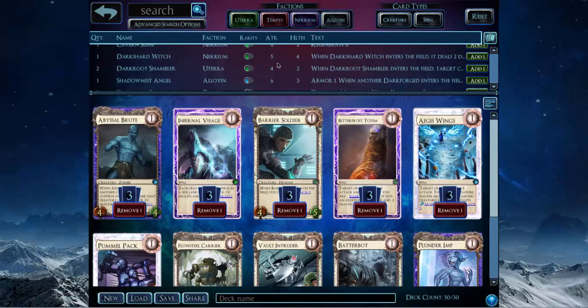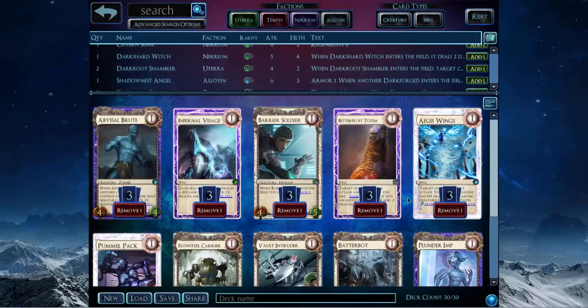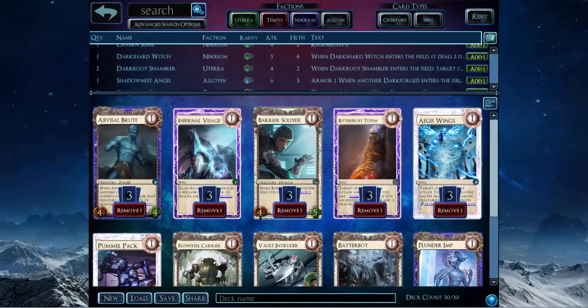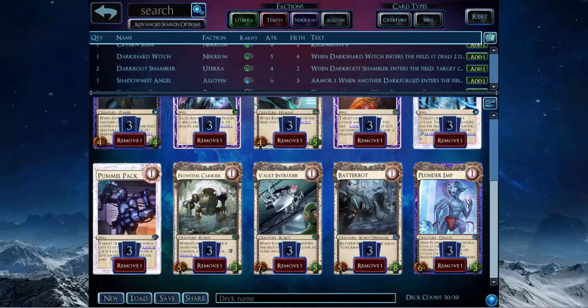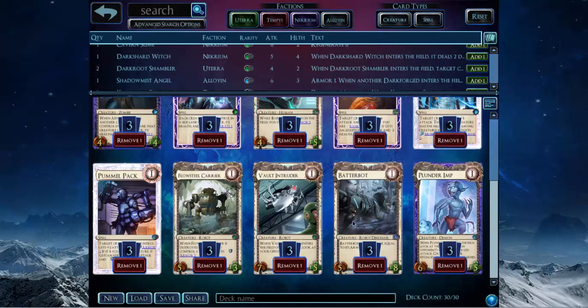I think this deck's serviceable, so I'm playing a Batterpot variant since I've just been playing Batterpots in this event. It's really similar to my old deck — it's still got the Abyssalbrood, Infernal Isage, Barrier Soldier kind of cards, but I also have all these new cards. Plunder Imp to get the Darkforged Aesir — or Darkstolen Aesir — is one of the most important Darkforged in the format, because I think it's going to be pretty Darkforged intensive.